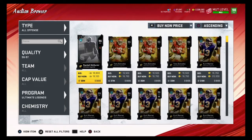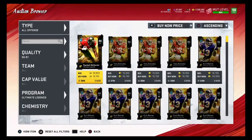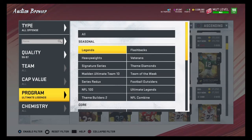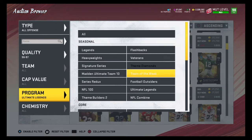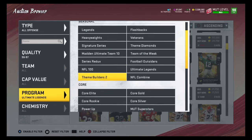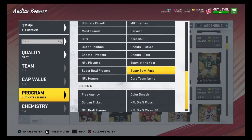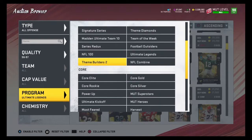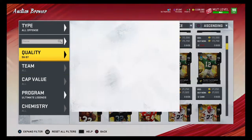When I buy training, I usually buy these 97 overall Theme Builder 2s or the 96 overall Ultimate Legends. 35,000 coins is the budget for 96 overalls, and 19,000 coins is very good. The best filters for 96 overalls are Ultimate Legends, Theme Builder 2s, Color Smash, and free agency — all great filters to snipe 96 to 97 overalls on.